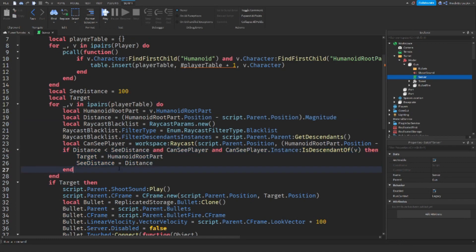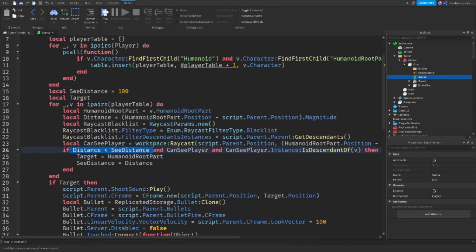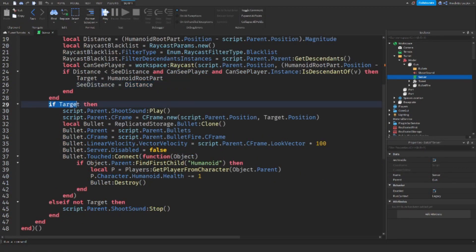If the player is close enough, we get their humanoid. If there is a target, we set the target and play a shooting sound. We also update the see distance to the calculated distance. Then we set the CFrame of the gun to point toward the target, so the minigun rotates continuously to face wherever the target is.